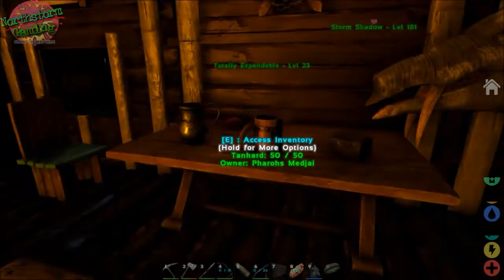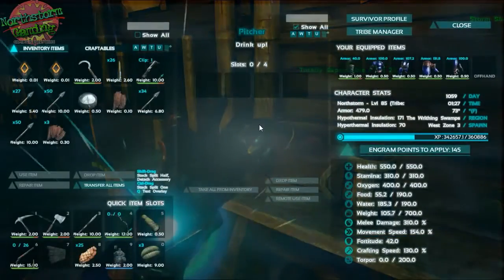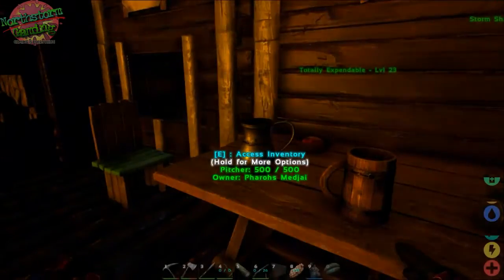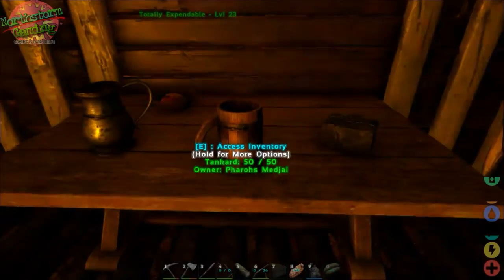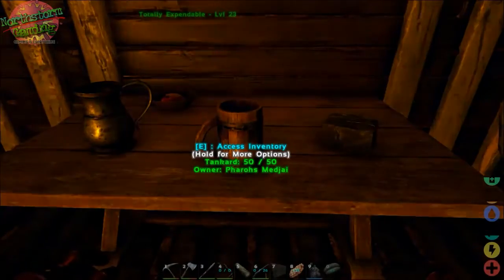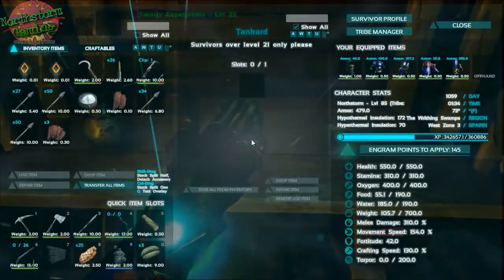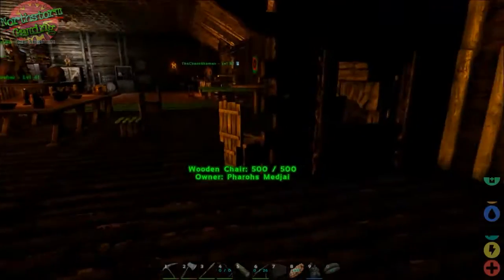So basically what we've got here — first is the pitcher, and the pitcher has four slots and a five times preservation multiplier. You can add your drinking berries in there. Then you have the tankard, and the tankard is one slot and two times the preservation multiplier, which is really cool.